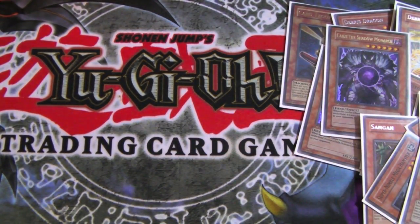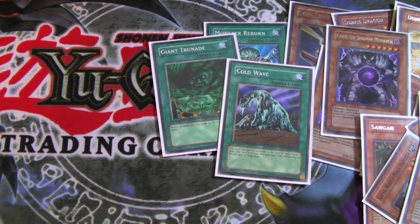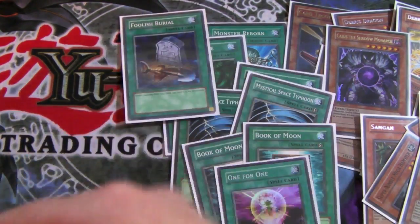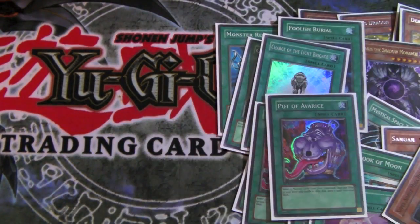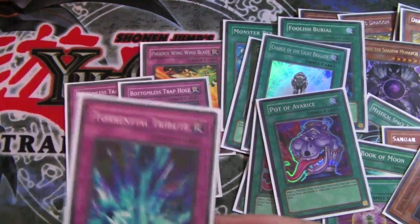There's also a reason why I'm running Trigodee — I'll show you why afterwards. That's the monster lineup. Moving on to spells: Monster Reborn, Giant Trunade, Cold Wave, two Mystical Space Typhoons, two Book of Moon, One for One, Foolish Burial, Charge of the Light Brigade, and two Pot of Avarice. There's no Dark Hole — I took it out and I only have the super rare one.